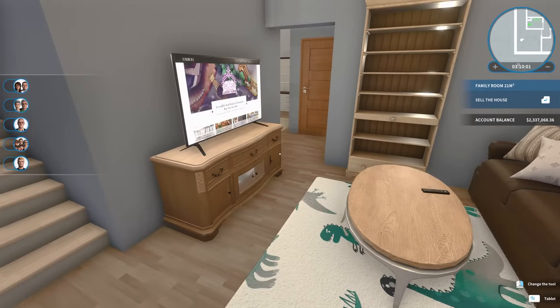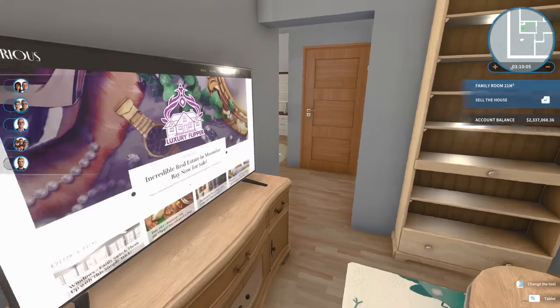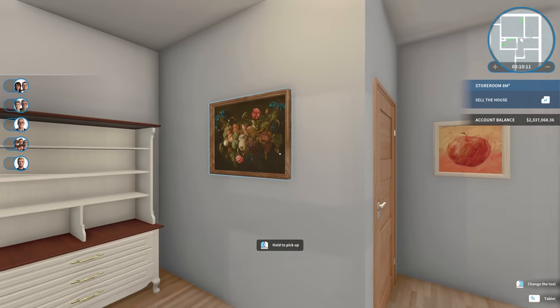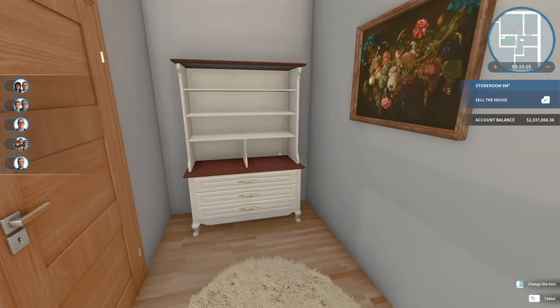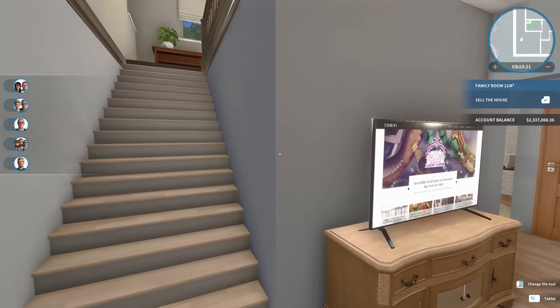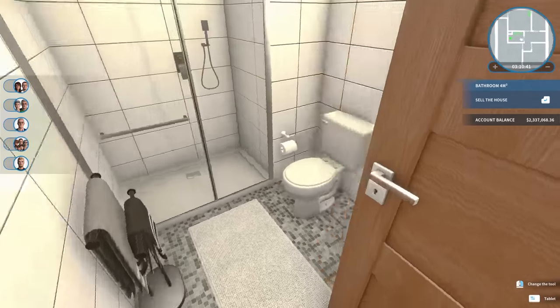Pretty small, but a place that you could kind of hang out with kids and watch some cartoons or whatever. Then leading this hallway over here, I just threw a rug down, a couple of paintings on the wall, and a little shelf sideboard type deal there. So next up, I think I'm going to tackle the bathrooms and then the bedrooms. So let's start with the downstairs bathroom.